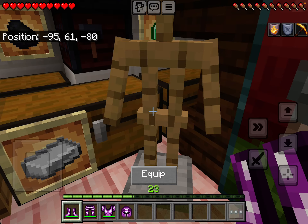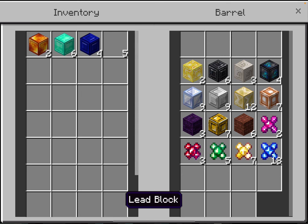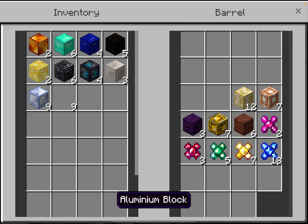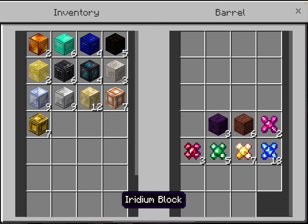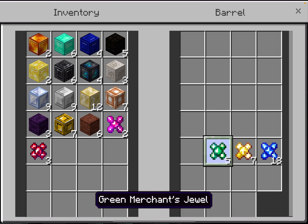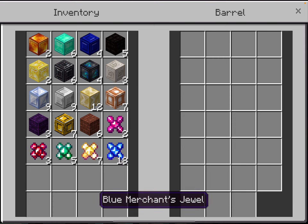Well, I do have some blocks and jewels. Amber block, palladium block, cobalt block, lead block, finite block, tin, rhodium block, black opal block, chrome block, aluminum block, nickel block, platinum block, rhodium block, ultra light block, and bronze block. Then purple merchant's jewel, red merchant's jewel, green merchant's jewel, yellow merchant's jewel, and blue merchant's jewel.